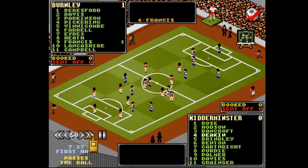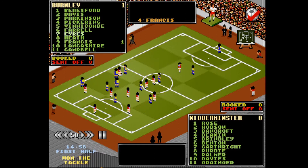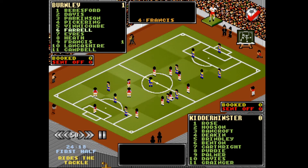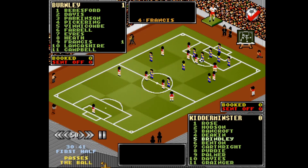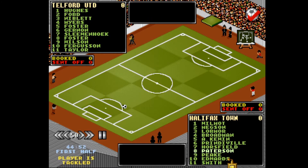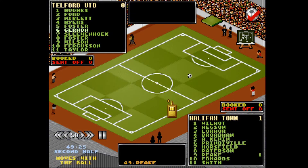The new match display is decidedly fancier than the displays from the first two games, but it is also noticeably slower, even on the fastest setting. The stiff little men on the pitch get in the way of the ball and make the flow of the game kind of hard to follow. It is possible to display player numbers instead, but I like to turn them off altogether and just watch the movement on the ball, because it's a lot easier to follow and the player in possession is still highlighted in the lineup.